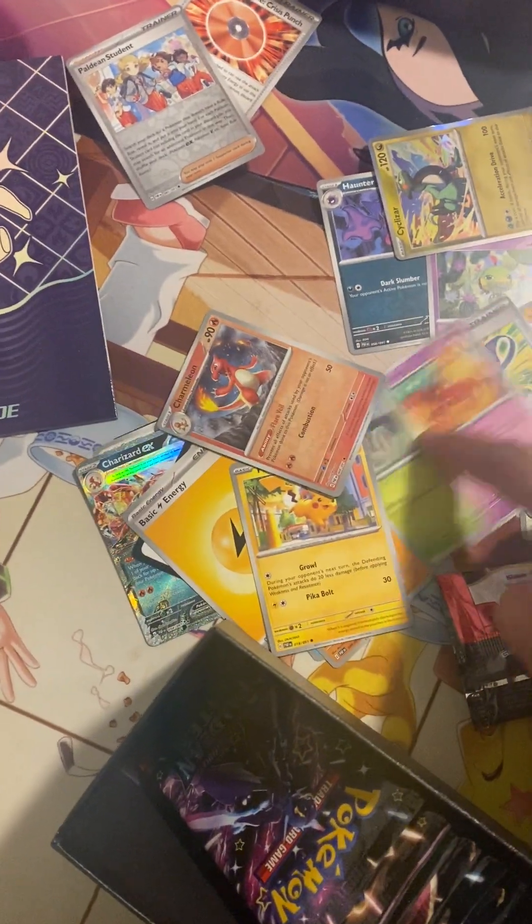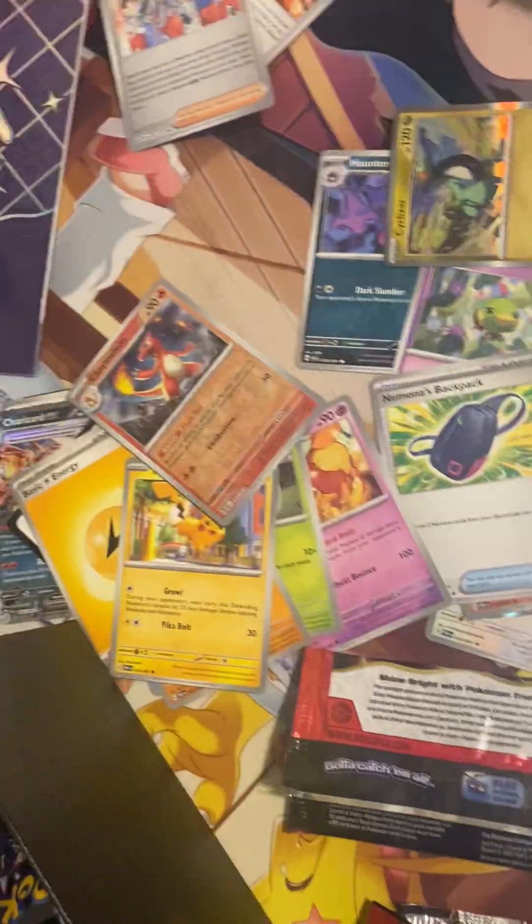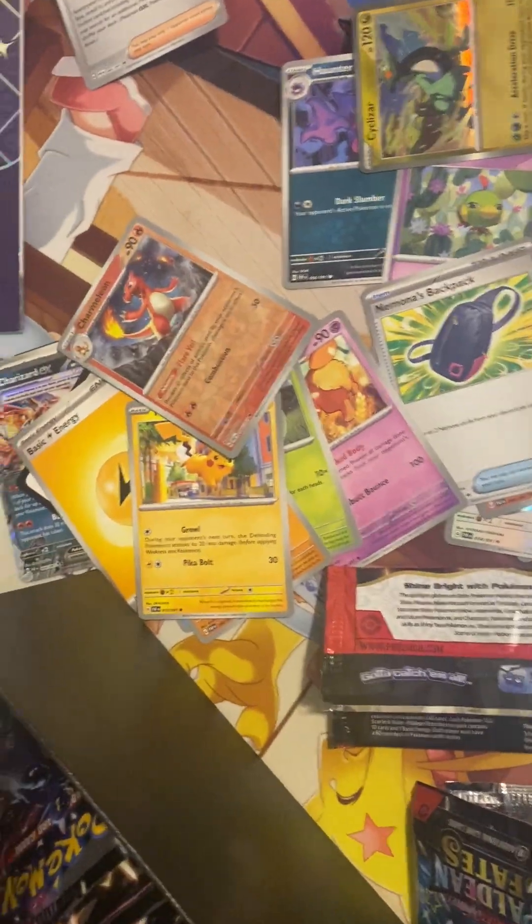I don't think there was anything else in here. Nimona's Backpack — nobody likes that card, but I'm sure somebody will make it work. It's probably good with the Snorlax.